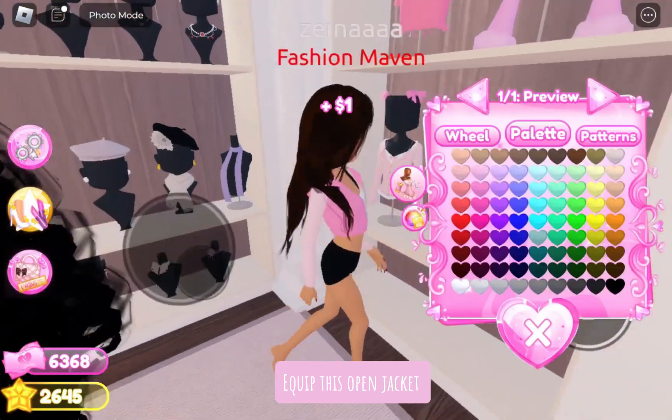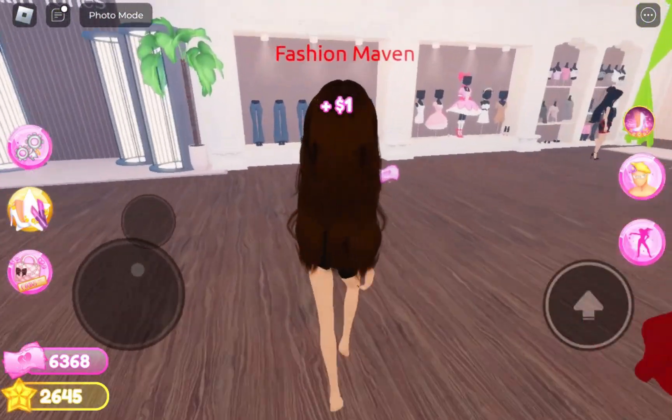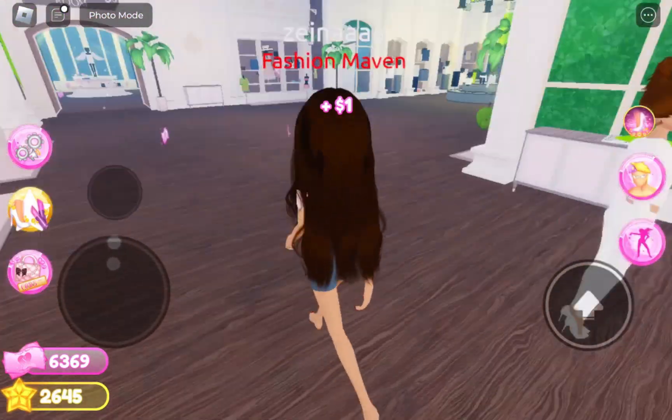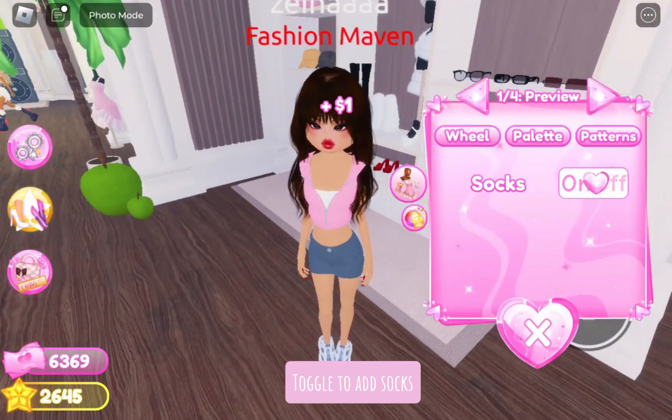Equip this open jacket, then these sleeves and toggle it to short sleeves. Equip this denim skirt, equip the shoes, toggle to add socks.